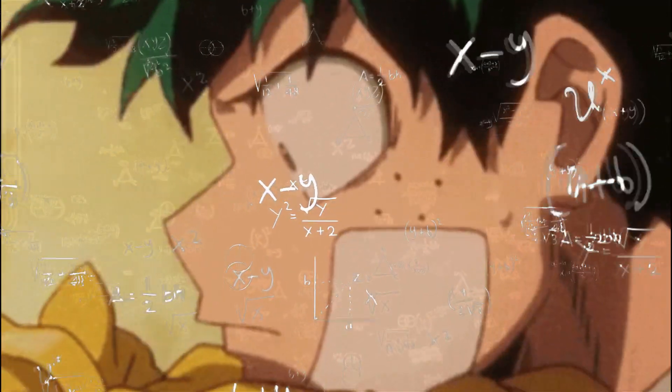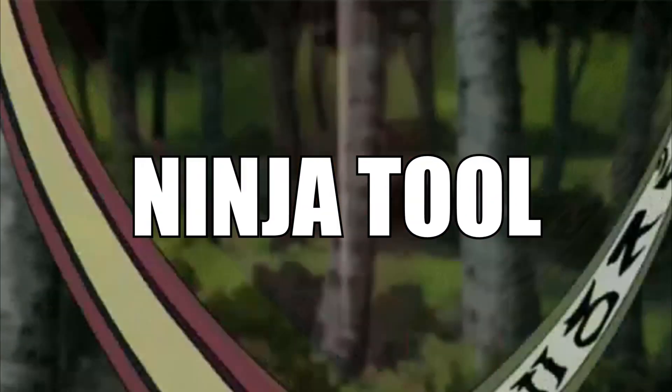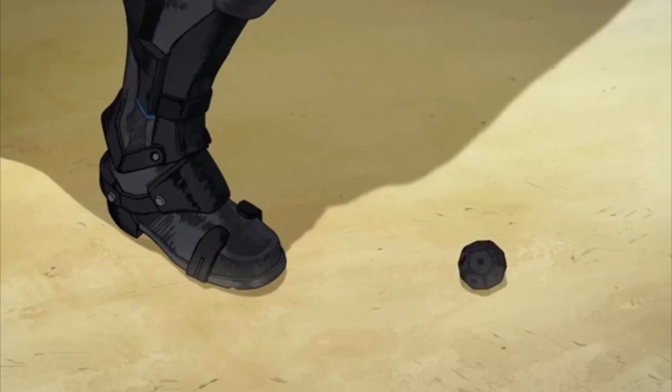Water Prison Jutsu is our second one, and truth be told I think y'all already know where this is going by now — trapping him in the water prison. Wood Strangle also traps him. With that we can move on to the ninja tool, which is going to be the smoke bombs.